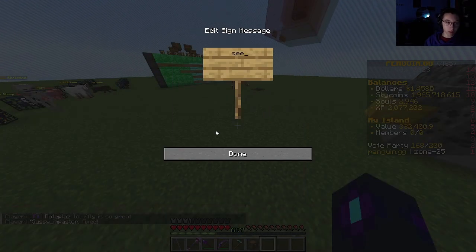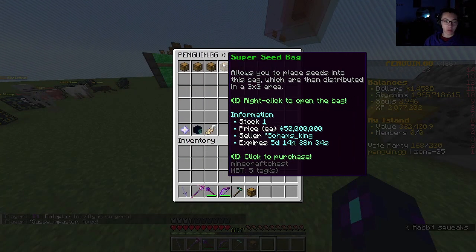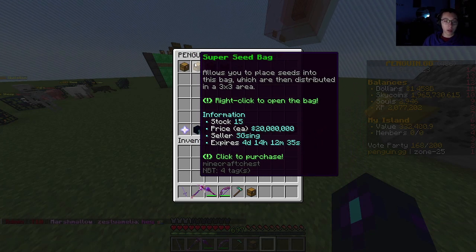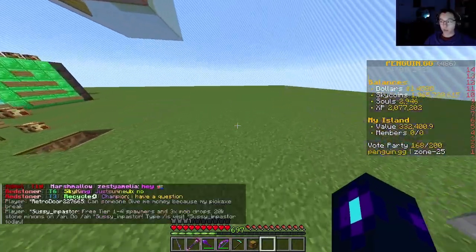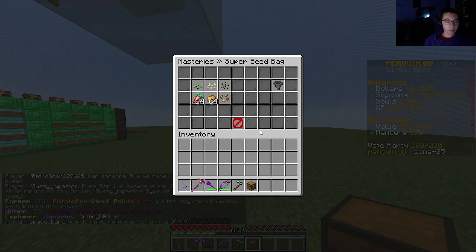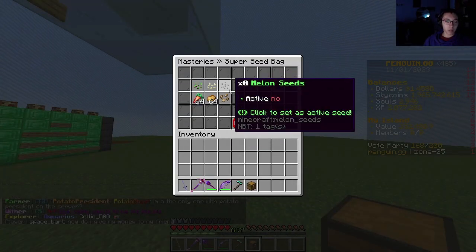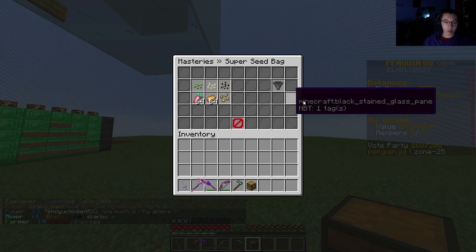Just look up 'seed' on the AH. As you can see, do not get one if it's like 50 million — I don't know why that's that high. A good going price right now is around 20 million. So you're going to want to right-click the seed bag while holding it, because you can't place it down. You can plant melon seeds, pumpkin seeds, sweet seeds, carrots, potatoes, and beetroots.